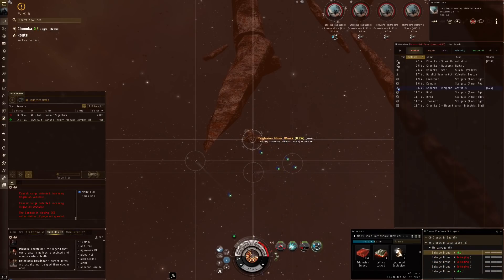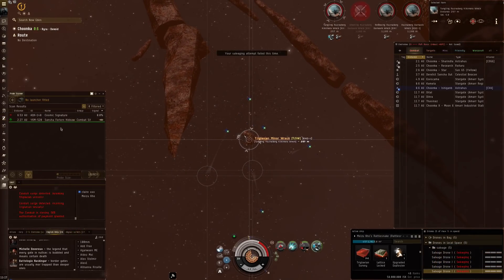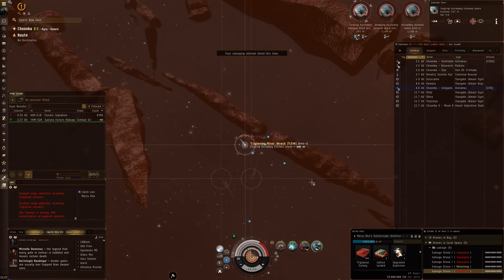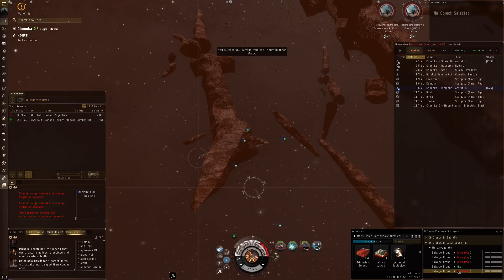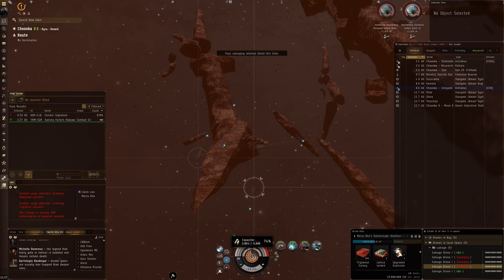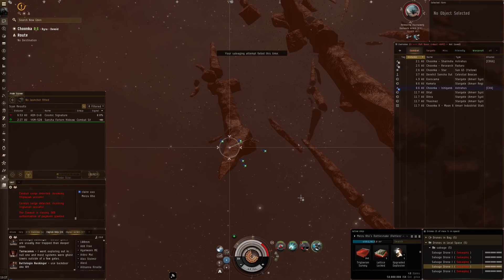Return to drone bay, do a reload, launch the salvage drones, and press F to make sure they're all busy on the wrecks. There's one more wreck from the last enemy destroyed that I need to target - it's already being targeted by some of my drones. Grab that loot - another 17 million ISK. Scoop to cargo bay and press 4 on that last one.